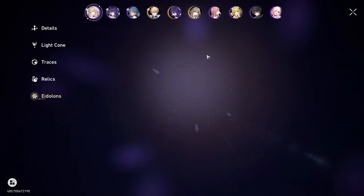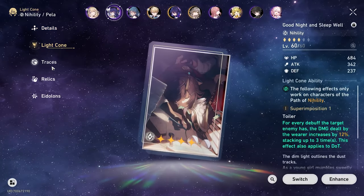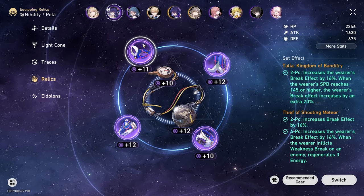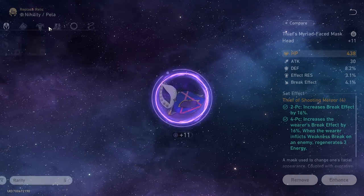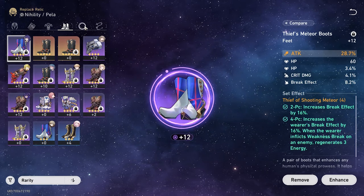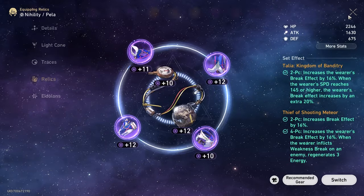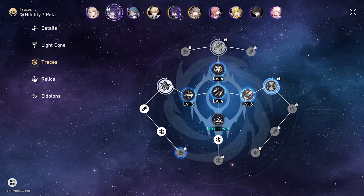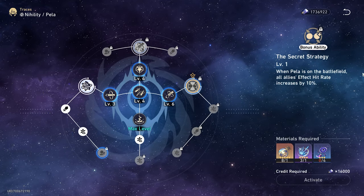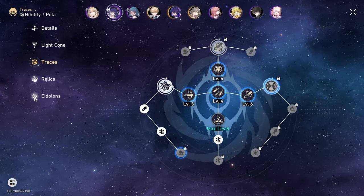Now for Asta — it's the exact same set as last time, nothing has changed from the last video. She's running the exact same setup. Not too heavily invested in because we haven't really started our artifact farming yet, so I'm not really going to do much with that. Traces are 4-4-6. There's an extra one available that looks really good — I should have picked that up. We'll do that another time.